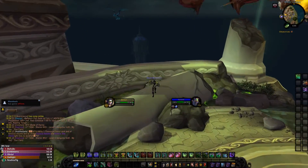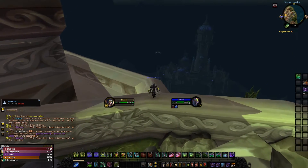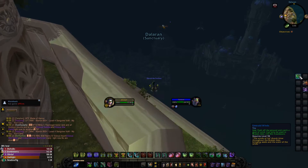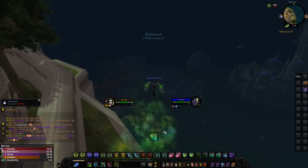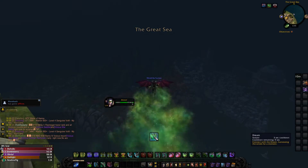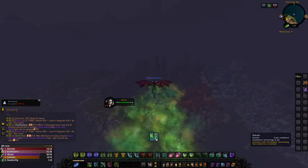Turns out you don't even need the item. You just need Artifact Knowledge level 5 and Emerald Winds. As you can see in the video, I use Emerald Winds in my Glide to fly from Dalaran just into the Suramar area — the Fel corrupted area where Downfall is — and all you have to do is kill him and it's a 100% drop chance.